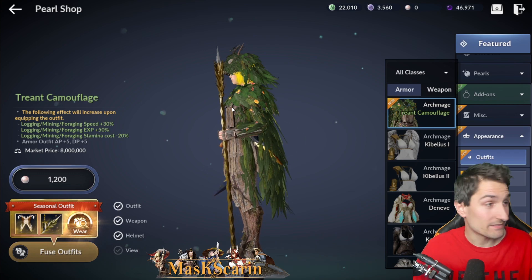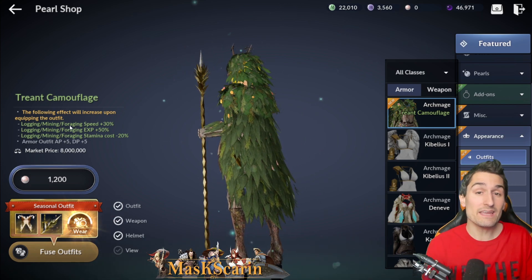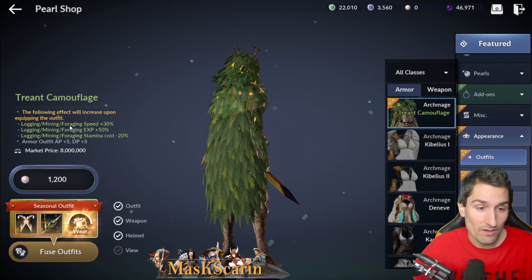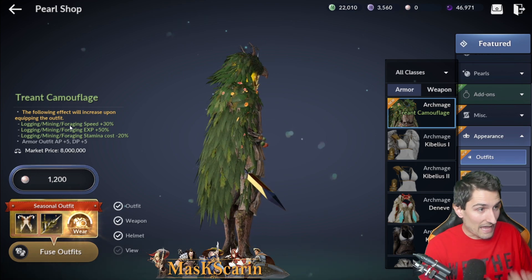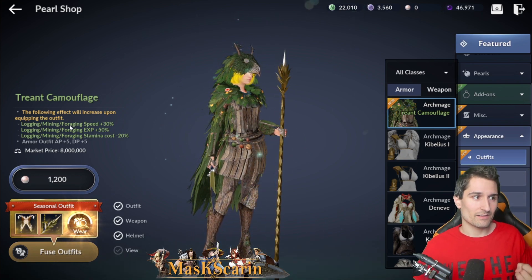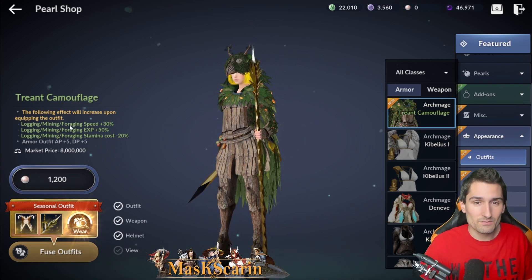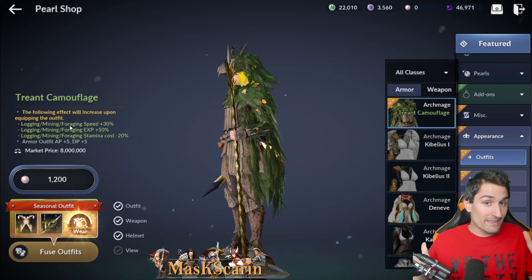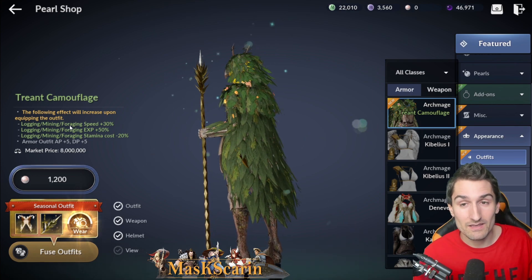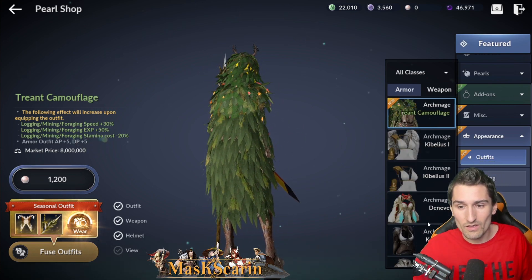Now here is something that's brand new and significant for sure — Trent Camouflage outfits. This is giving us a logging, mining, and foraging speed increase by 30%. Logging, mining, and foraging experience increase by 50%. And logging, mining, and foraging stamina cost reduced by 20%. So it's actually going to let you gather more every single day. I'm quite interested — does this affect merchantry? But there's no stamina cost in merchantry, so probably not. But if it increases the speed that my workers can do these things in merchantry, that'd be fantastic.